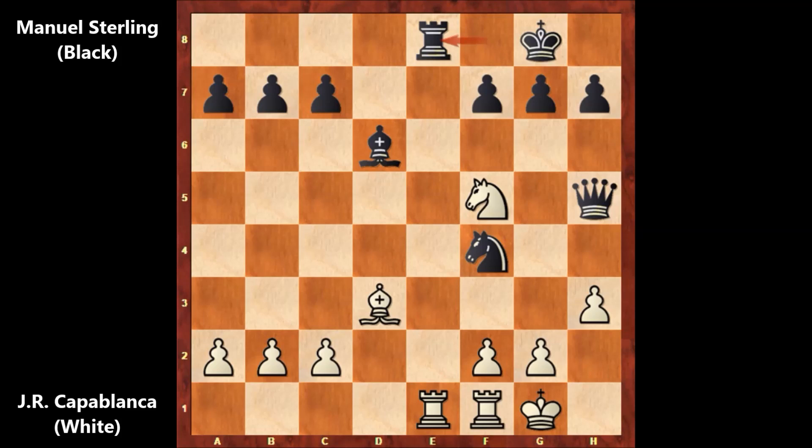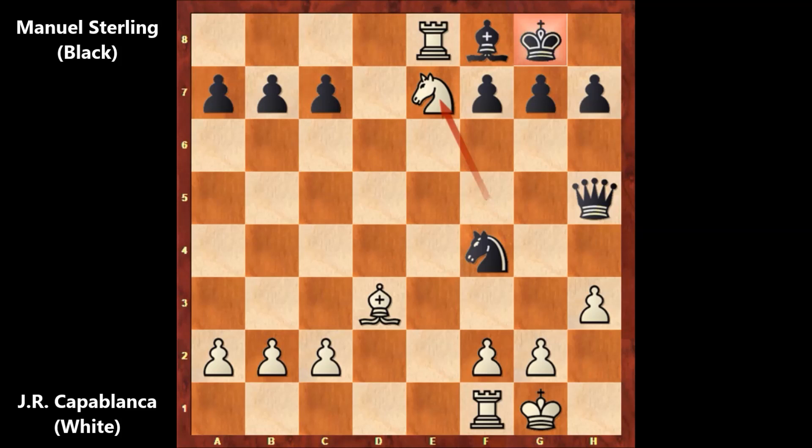Then here comes rook takes on Y8, checking the king — only defense. Checking the king with the knight, but the bishop is pinned. So moving the king is the only move. And then rook takes on F8, checkmate. Black is getting checkmated. There is no defense.